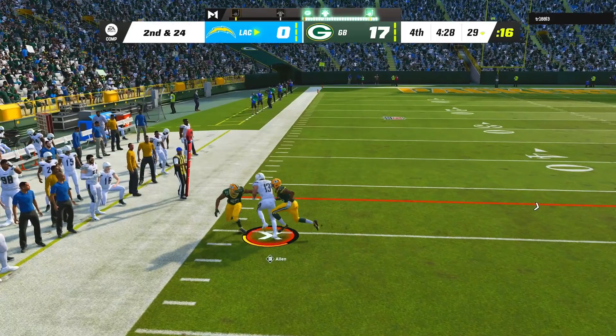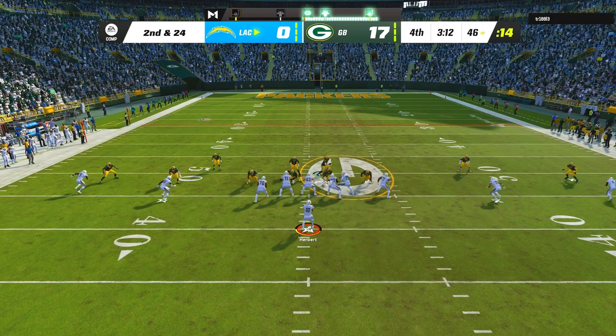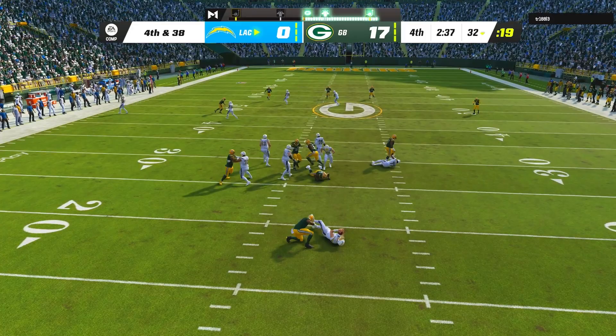On my opponent's next drive, he was able to get across midfield again before we started completely locking him down. On first and 10, he tried to scramble with Herbert but got brought down for a 14-yard loss, and on second down, defensive end Rashan Gary came in completely unblocked for another sack to make it 3rd and 38. At that point my opponent was pretty much toast, and on 4th and 38, he took yet another sack to essentially end his chances in the game.